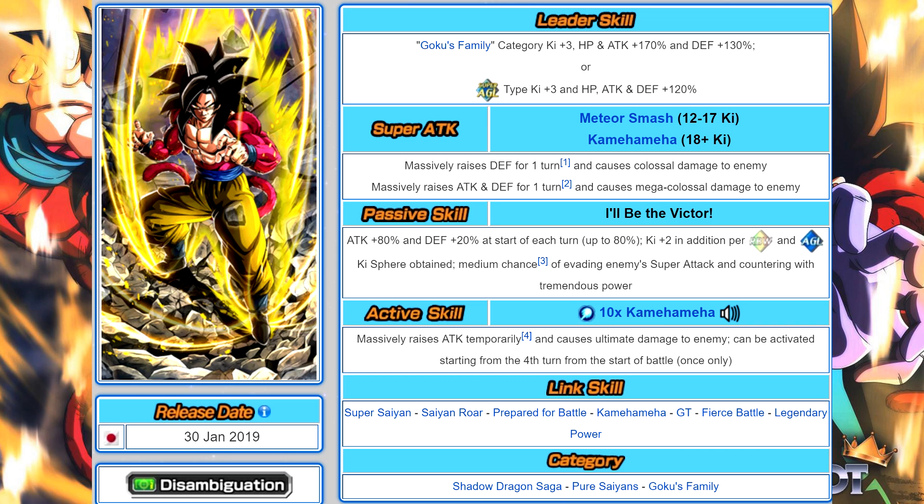You could conceivably also get a counter on the same turn as the active skill, giving you an active skill, an 18-ki super attack, a 12-ki super attack, and a counter — an insane combination. Especially for LR Super Saiyan 4 Vegeta, since he raises attack on his 12-ki super attack, he could massively raise his attack twice, then do insane damage on a counter.